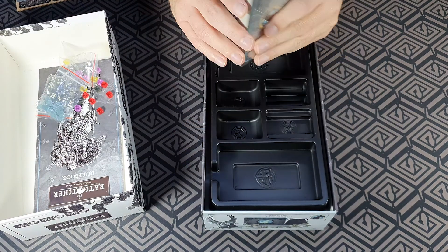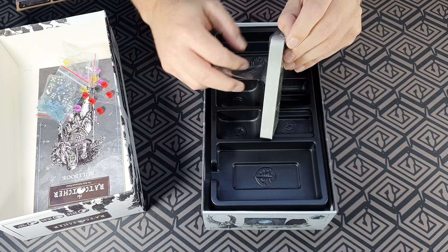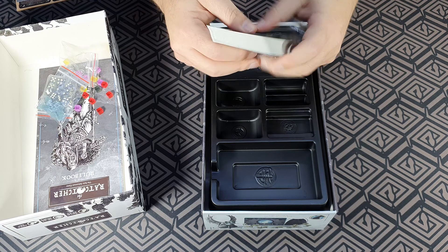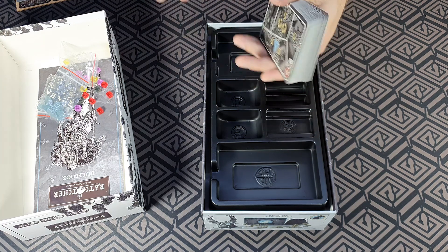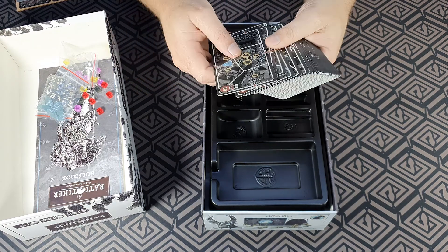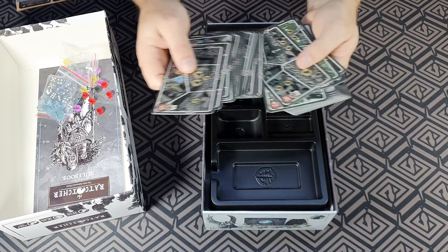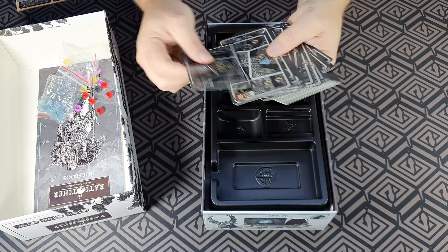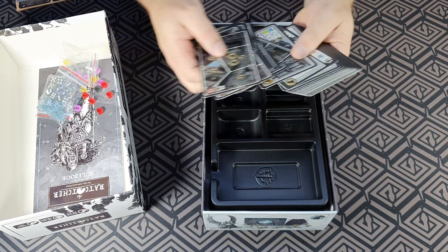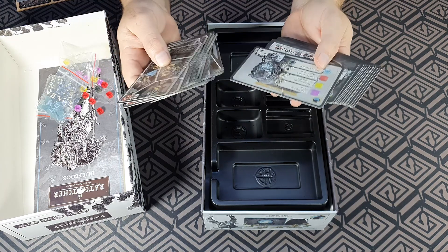Big deck of cards — these might be the location cards maybe. I'll say I don't like to really get into the rules of these games that are back on Kickstarter, because I like the surprise of learning it all once they arrive, so I don't know everything about the game. Maybe there are like cases or scenarios or something like that. But anyway, nice — really nice cards, again brilliant artwork. Different types there at the back — looks like some player aids.